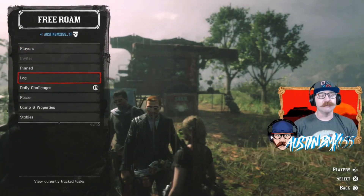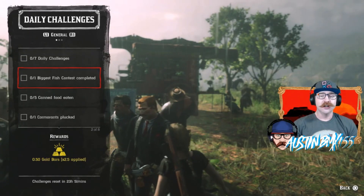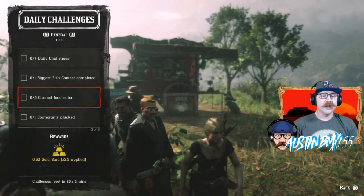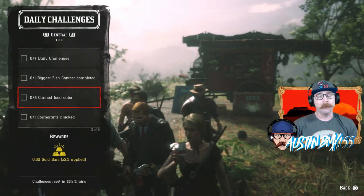Let's look at the daily challenges for today — they are pretty easy. We got biggest fish contest completed. All you got to do is be in a posse and just start a biggest fish contest. You don't even have to win it, just start it and do whatever else you want. We also have canned foods eaten, and everyone looks like they're getting that challenge done pretty easily.